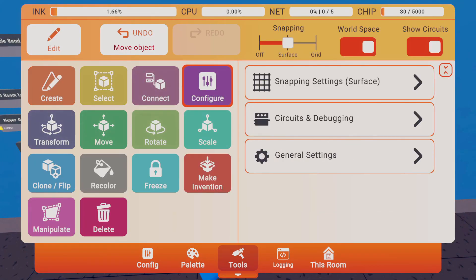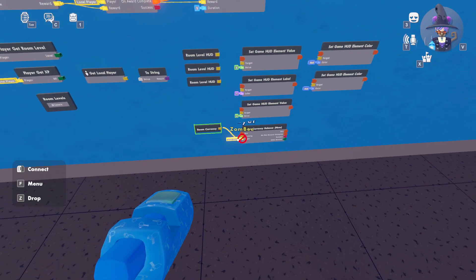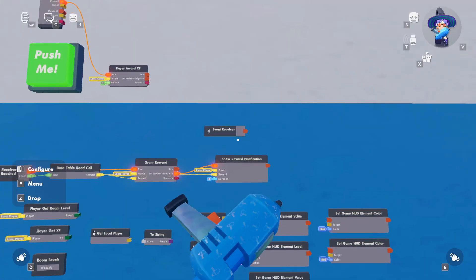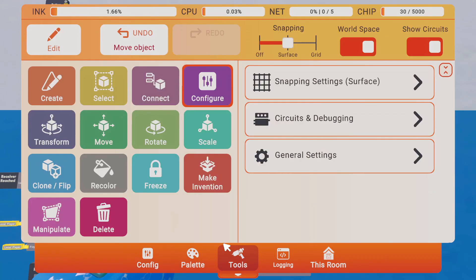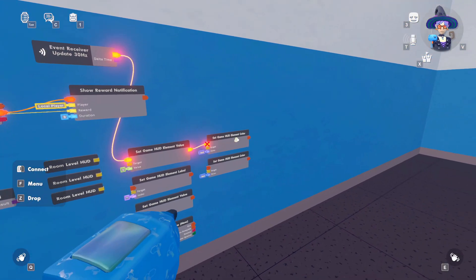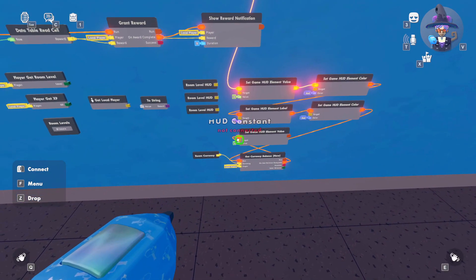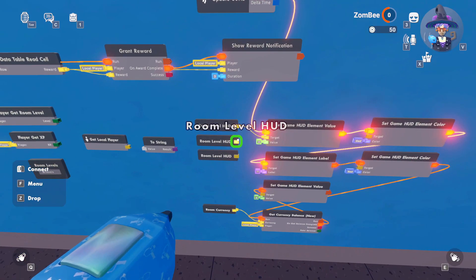There are two more chips I haven't added yet: a currency balance chip and a room currency constant chip. Configure the room currency chip to gold coins, then link it to get the currency balance. For our event receiver, update it to 30 hertz so it continuously runs the HUD elements. Link those in a simple pattern.